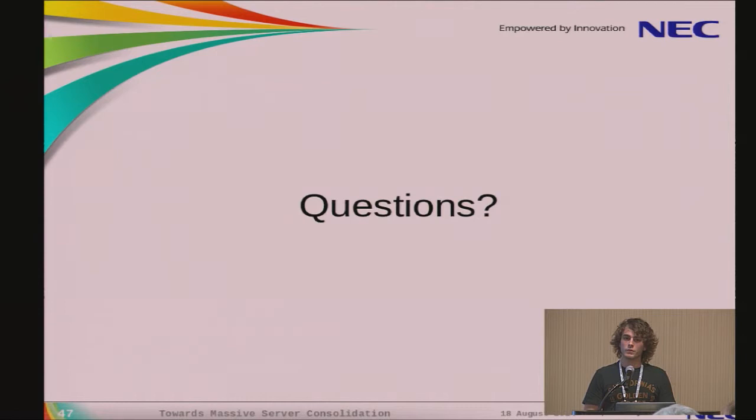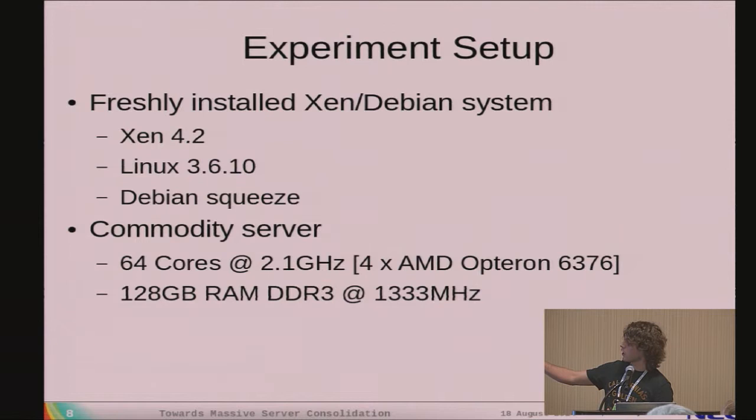The server is a 64-core machine — a four-socket processor — with 128 GB of RAM. Regarding why we chose four cores for Dom Zero: it wasn't rigorously measured, those are blind optimizations. We knew XenStoreD and XenConsoleD were each using a full core, so we gave them one core each and left two more for Dom Zero services. Now that we've reduced XenConsoleD usage, maybe we can run Dom Zero on two cores instead.